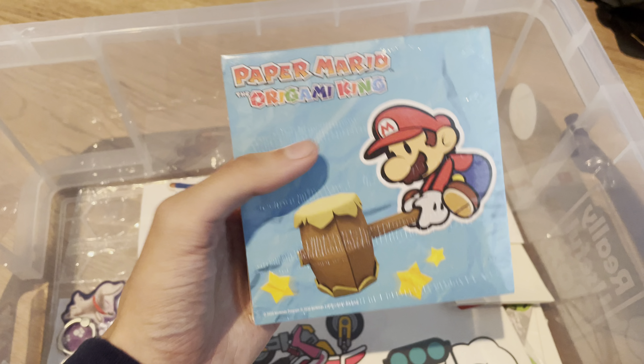I've got all three of them. Also got a little Pikmin keyring, pretty nifty. This was part of a pre-order bonus for Paper Mario: The Origami King — it's basically origami sheets; you can make cool stuff out of them.